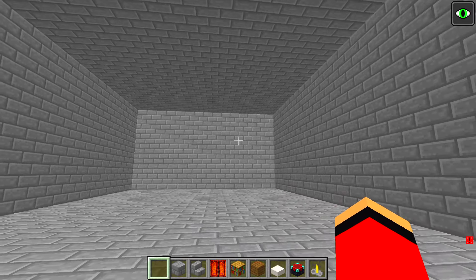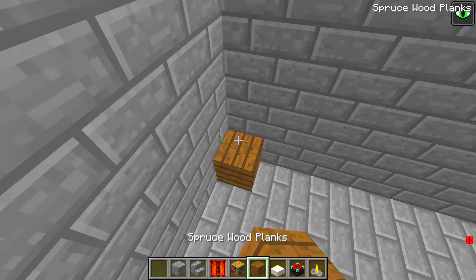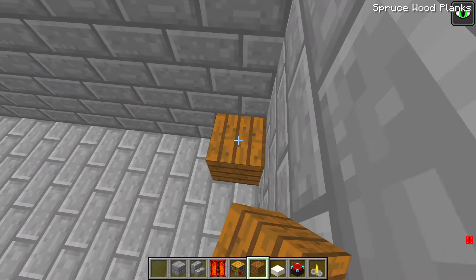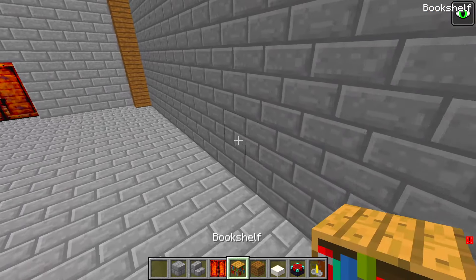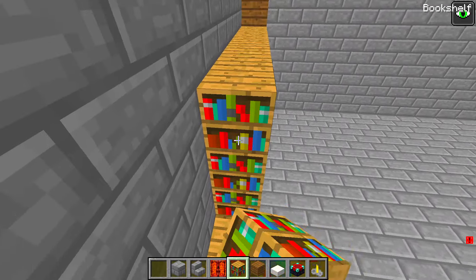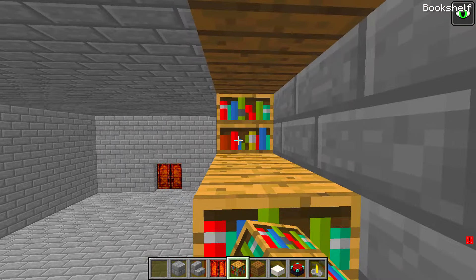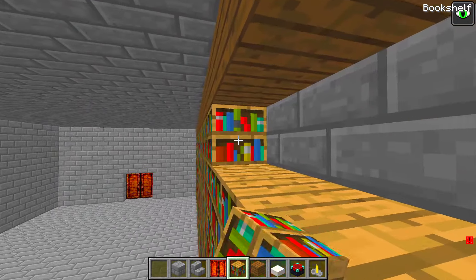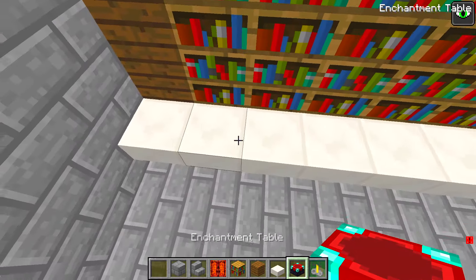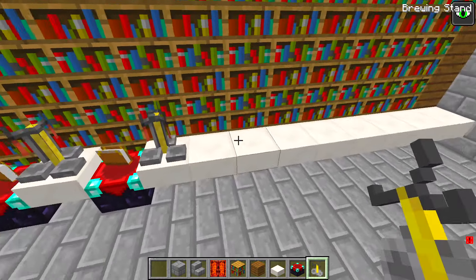The only thing left to do is design the interior. It's a secret hideout, so I gotta put in some cool stuff, like a ton of books. Which means I need a ton of bookshelves. This bookcase is gonna be huge! Now to lay out the bookshelves. It's looking really nice. Done! For down here, I'm thinking I could add some enchanting tables. And some brewing stands, too. Love it. Very classy.